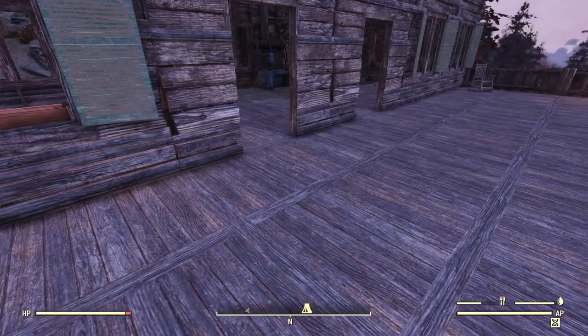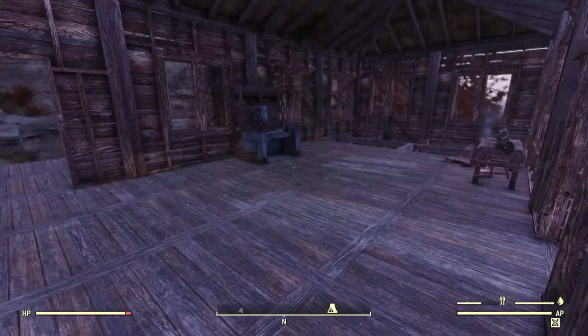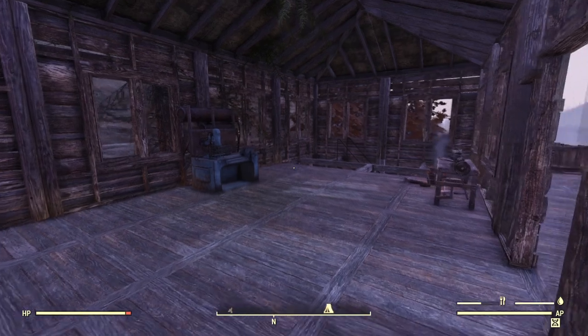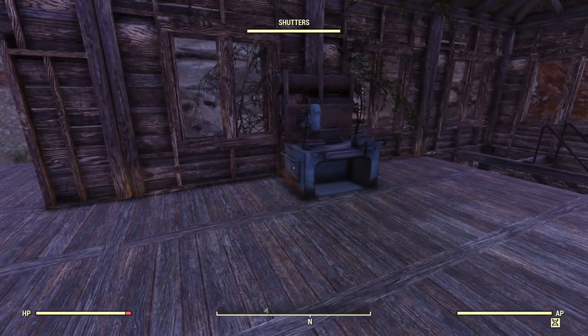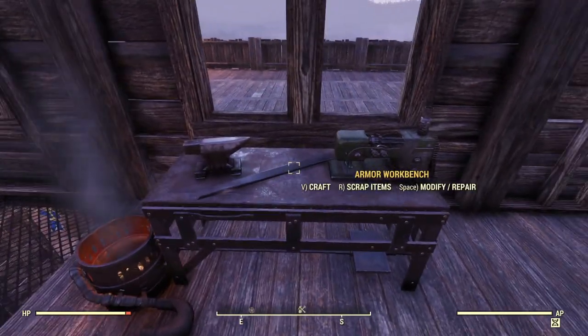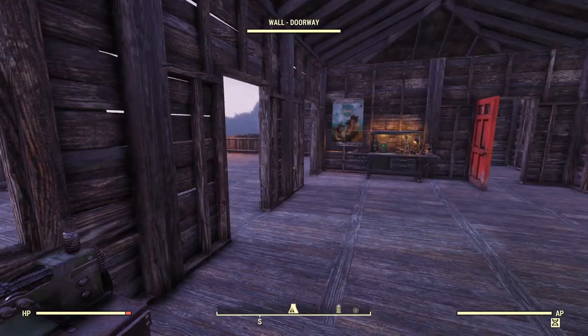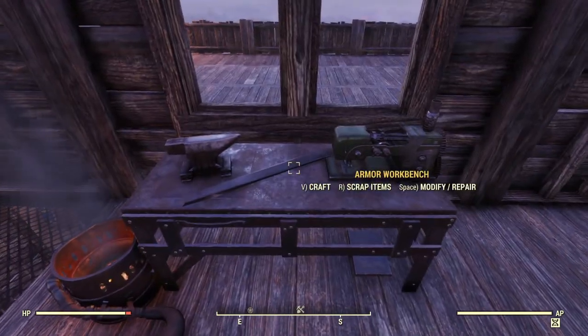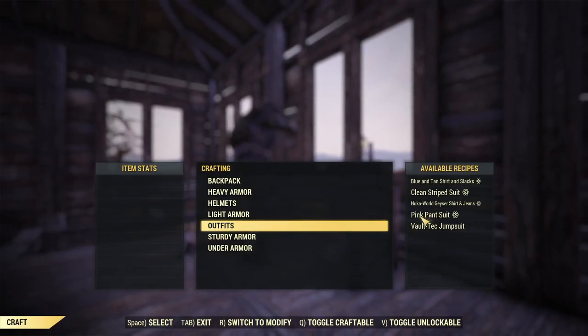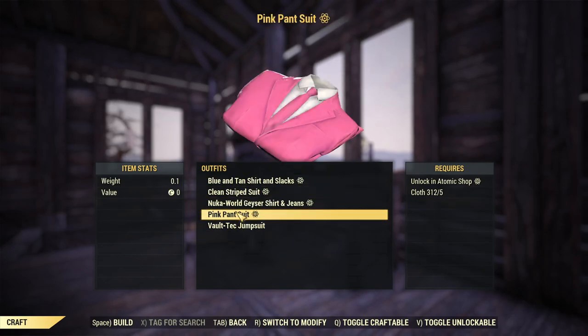The first thing I want to do is actually not something I gained during my workbench claims. I want to craft something I got in the Atomic Shop for free that I thought looked kind of neat. I wasn't sure how to get it, but I looked here at the armor workbench, and under outfits you could see stuff here. So this pink pantsuit here is what I just got in the Atomic Shop. So pink pantsuit — let's go ahead and make that.